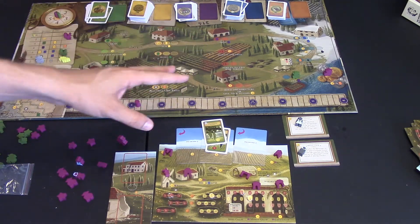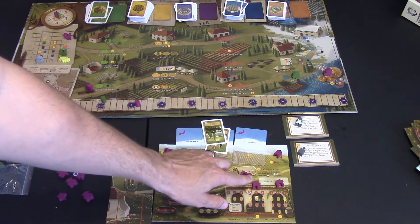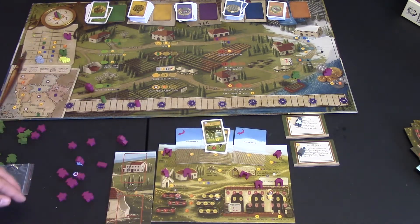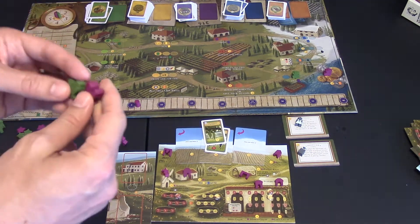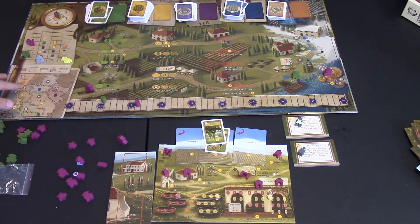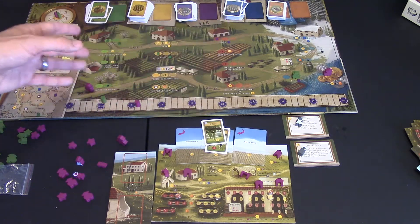At the end of a round, you age your grapes up one and age your wine up one — but wine can only advance if you have the corresponding cellar open. Then you restructure turn order: players choose when they wake up again. The game ends when someone reaches or crosses the victory point threshold. You finish the round, add up any extra victory points from special buildings and the influence map, and whoever has the most wins.